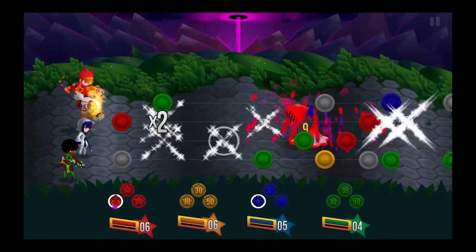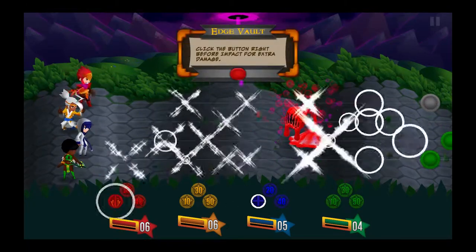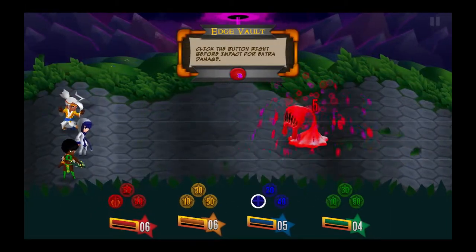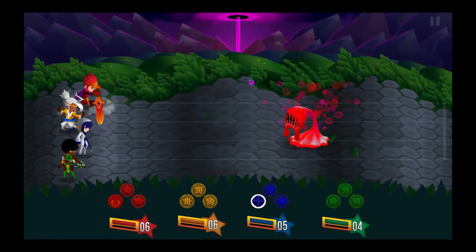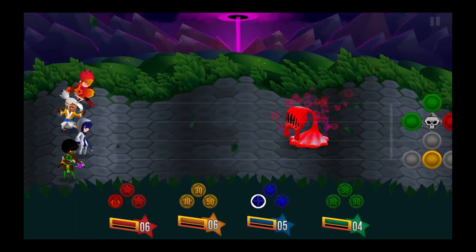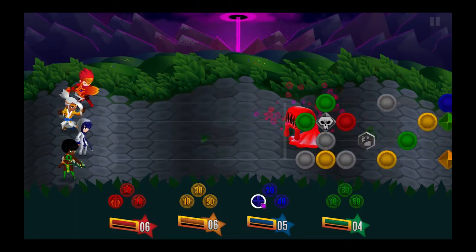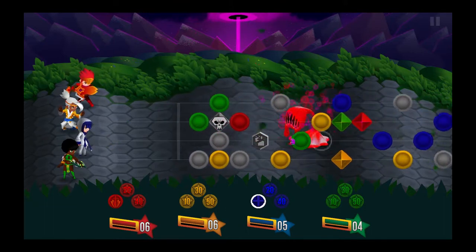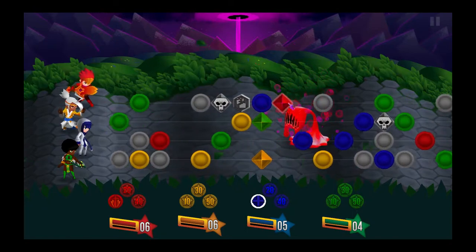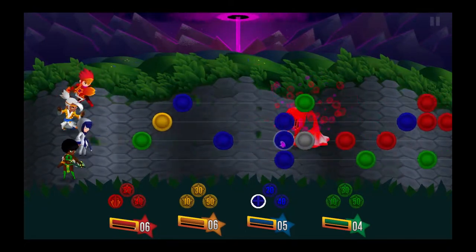I'm just going to show you this here. I earned this by what we just did at the end. Now, if you look, you've got a little red button here, and if you want to hit it right before he lands, it's to make him do more damage. Each guy has different skills — at 40 I'll unlock another one. This one here actually heals, and when it comes up, you have different colored gems that you click on, and you can make it heal whoever you want to.